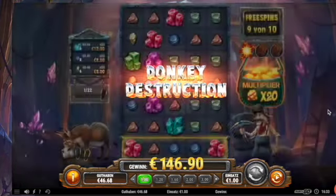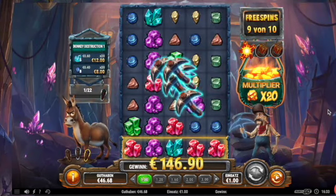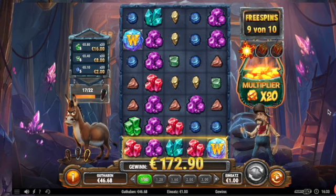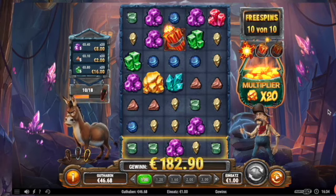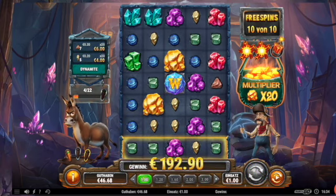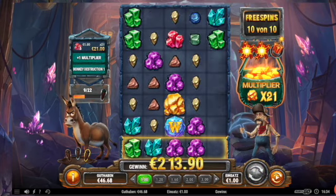Donkey construction! Now dynamites are in — please connect the purples. Thank you! Is this enough? No, no, no — so no re-trigger. One more dynamite, one more dynamite. Donkey construction. No connections.